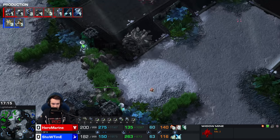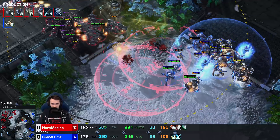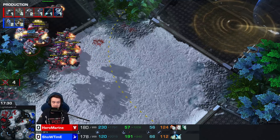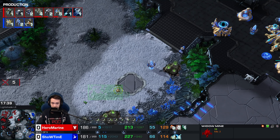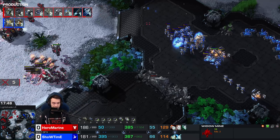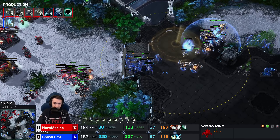That was a bit of a mess. The Disruptor killed more Zealots because the Marines ran directly into them on A-move command. DTs with Blink make their way out. This Widow Mine has been the most valuable unit in the game at this point — the amount of time he's denied this base. He hasn't killed probes, he just can't build the Nexus. Showtime doesn't have enough space to figure that out — there's so much going on right now.